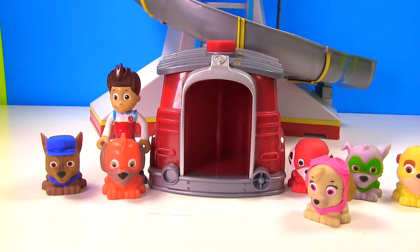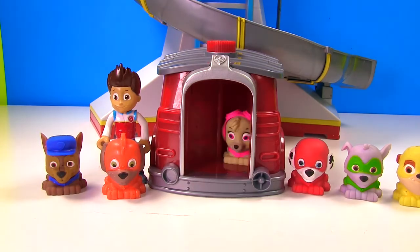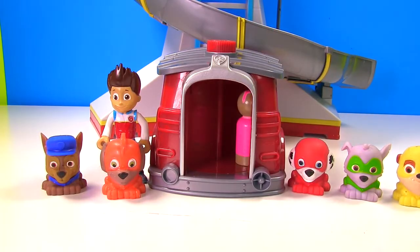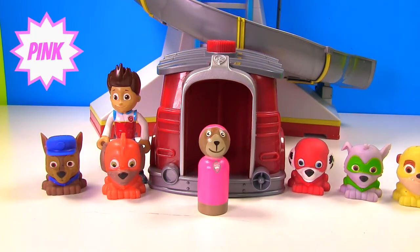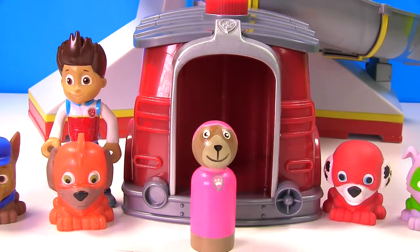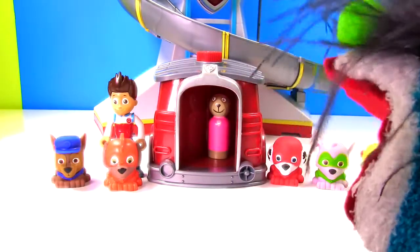Skye's ready to hop in next. She can't wait to become Super Pup Skye. Here we go, Skye. Uh-oh. Looks like we forgot Fizzy Magic again. Skye is wearing pink but she turned into a peg. We need her to turn into Super Pup Skye. Hop in Skye, time for Fizzy Magic.